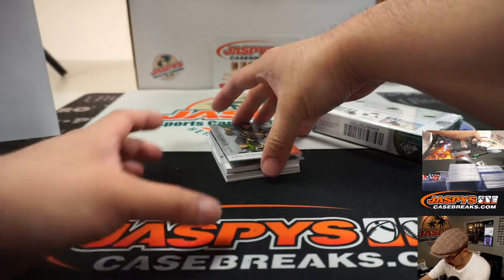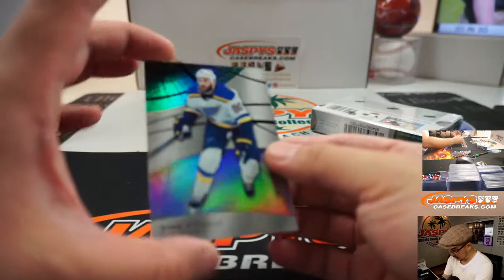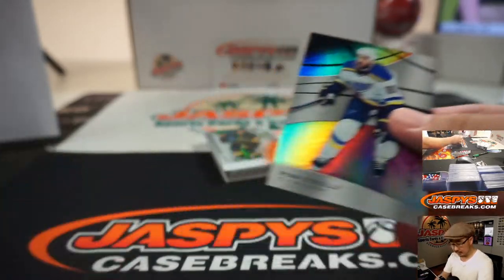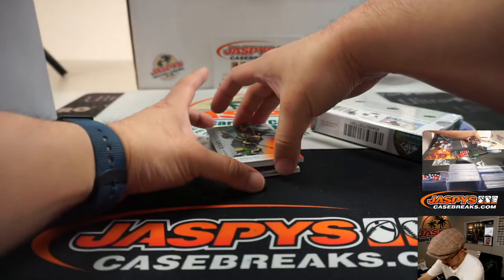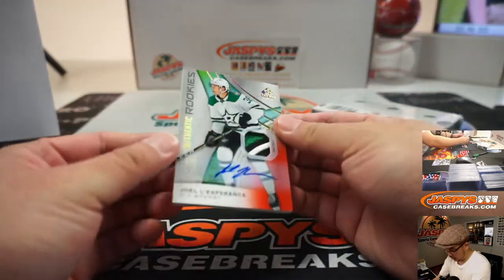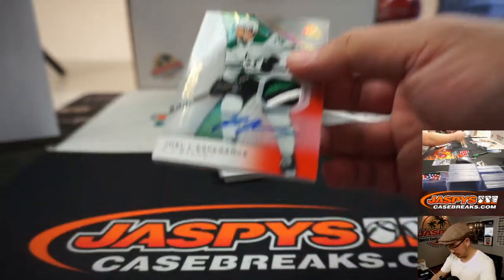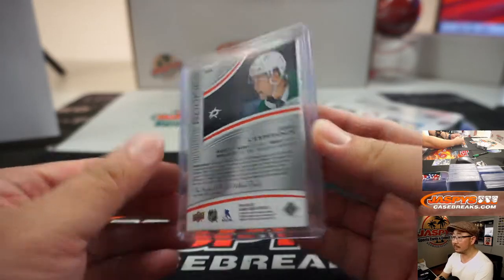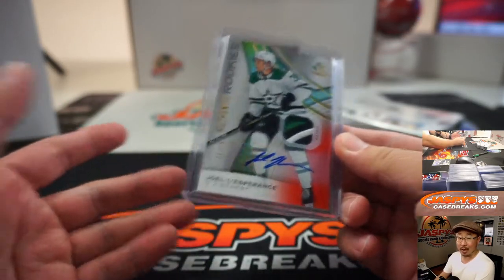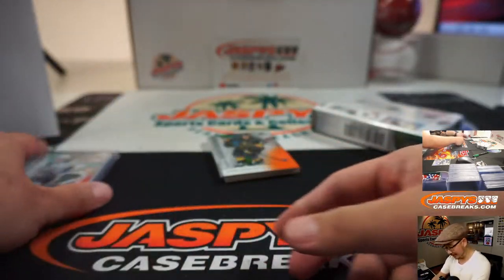Behind Jimmy Schultz is Ryan O'Reilly numbered to 275. Behind Jimmy Schultz is Joe L'Esperance. Three-color patch, an autograph, 11 out of 15 for the Dallas Stars — nice one for Chris Maxwell. I don't know hockey so I don't know if this is a good player or not, but the patch looks cool.